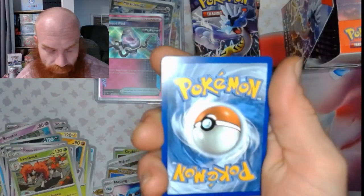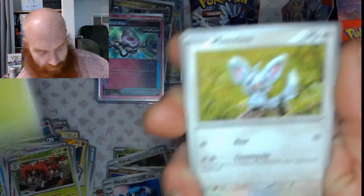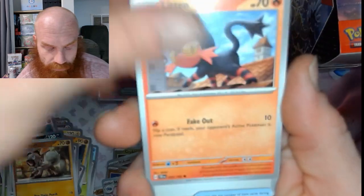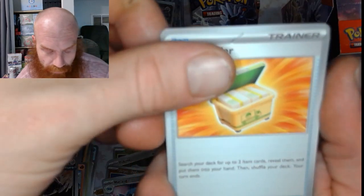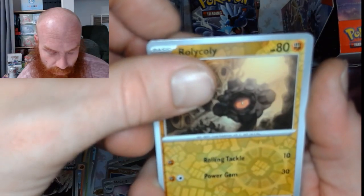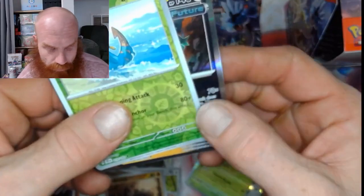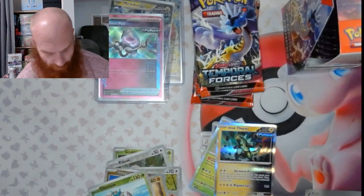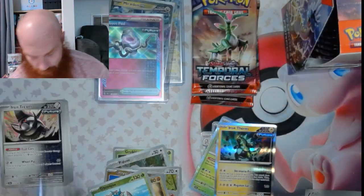Energy flip is fighting. Got a Nuzleaf, a Munchlax, a Rockruff, a Litten, Buddy-Buddy Poffin, Iron Treads, a Block Order, Rolycoly, a Delmise, and Iron Thorns. Miscounted there.